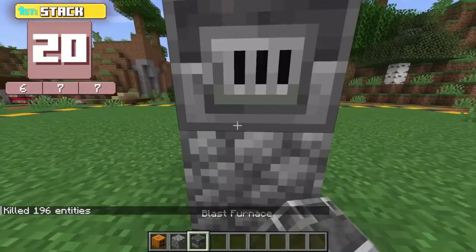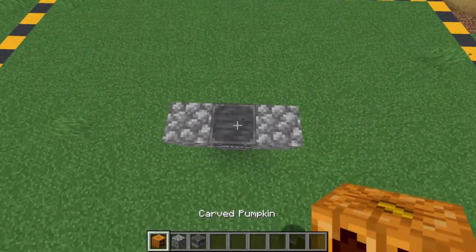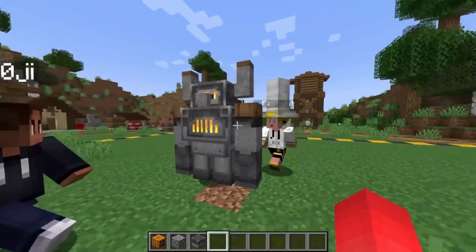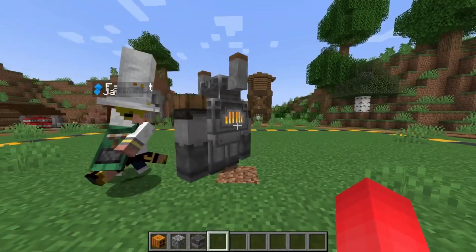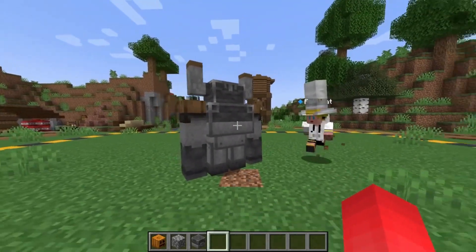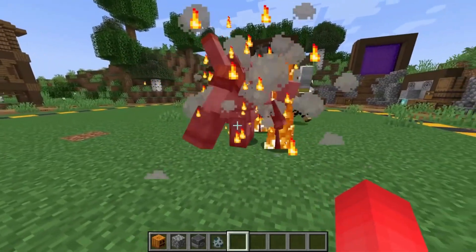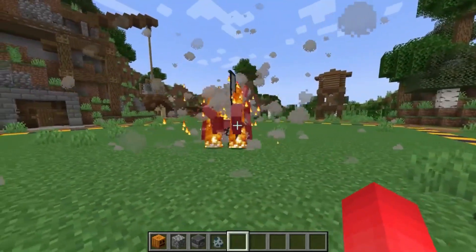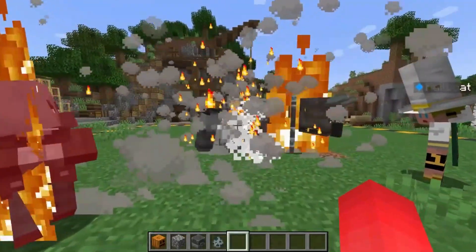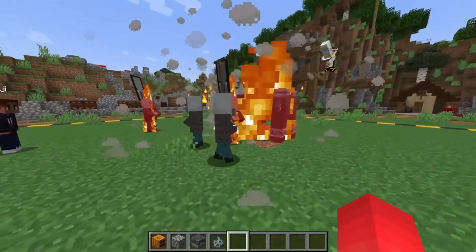Now get ready for something extraordinary: the Ancient Anchor Golem. This Golem wields the mighty Ancient Anchor, and its damage output is nothing short of jaw-dropping. It's not just a powerful ally — it's a game changer. I'd rate the Ancient Anchor Golem a solid 10, because its massive damage potential makes it a force to be reckoned with in any situation. Whether you're facing tough mobs or tackling epic quests, the Ancient Anchor Golem has got your back.